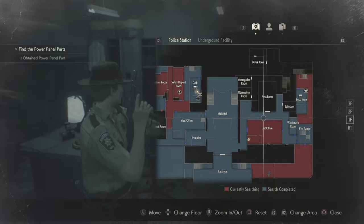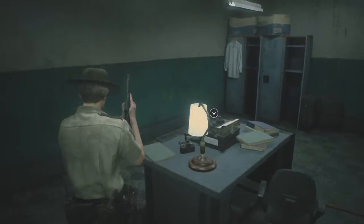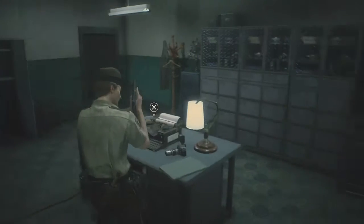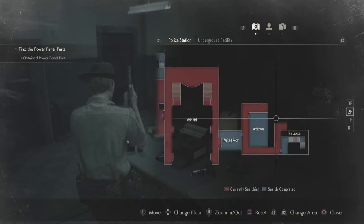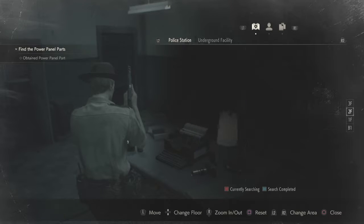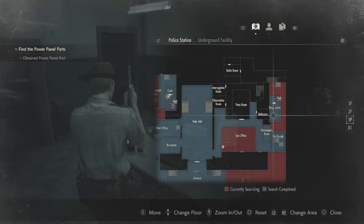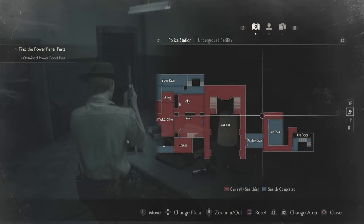Welcome back to more Resident Evil 2. We collected a couple things - the diamond key and the crank at the first electric part. Now we're going to the second floor, or maybe third floor - should be the chief's area, I believe.